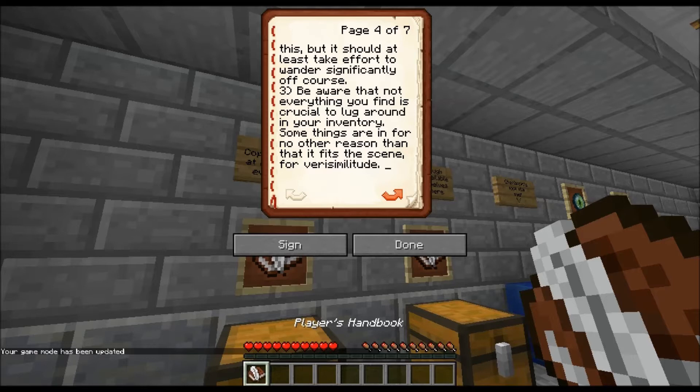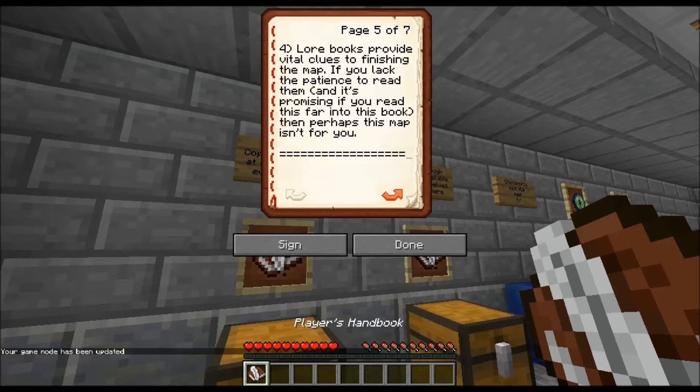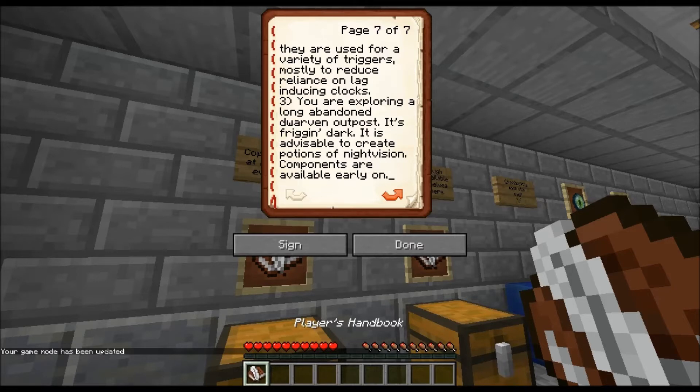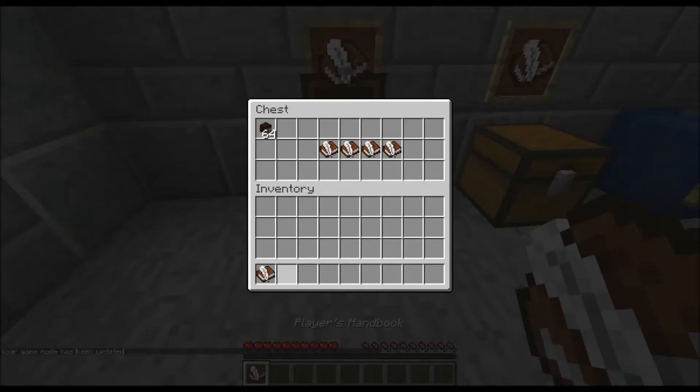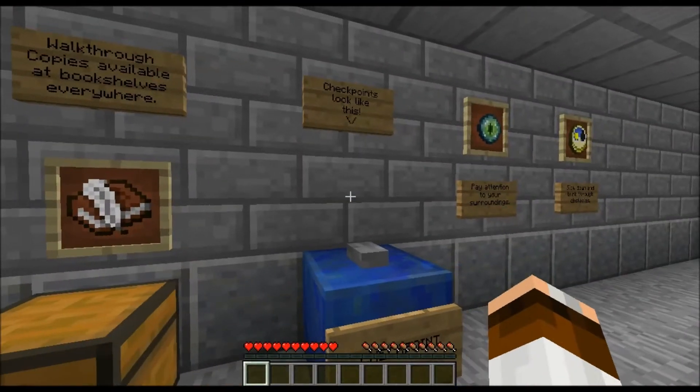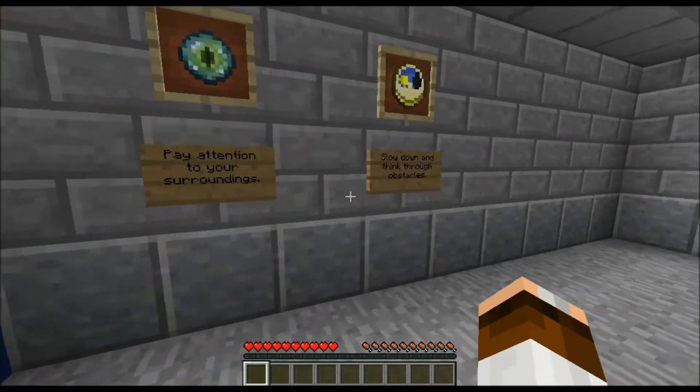Some things are in inventory for no other reason than scene-setting. Key items are found along with XP bottles — keep them in your inventory and do not alter them, such as renaming them or crafting with them. If you see a pressure plate, don't forget it's always a trap. There are player-triggered triggers mostly to reduce reliance on lag-inducing clocks. It's advisable to create night vision potions — components are available early. Checkpoints look like this — pay attention to surroundings, slow down and think through obstacles.